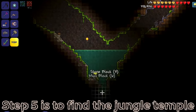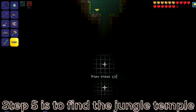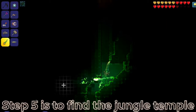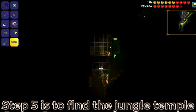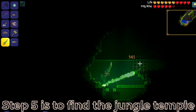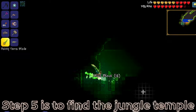Step 5 is to find the jungle temple, which can be found in the underground jungle. If you have not found it yet, you can simply dig straight down in the jungle biome until you find it. When you do find the jungle temple, use the temple key and make sure to bring wire cutters, because the jungle temple is rigged to the max with traps.